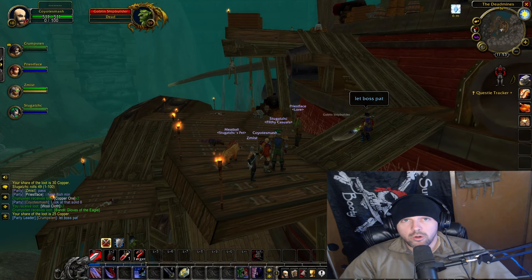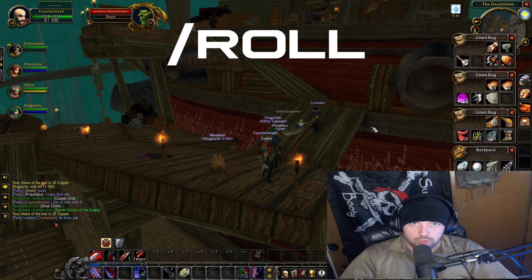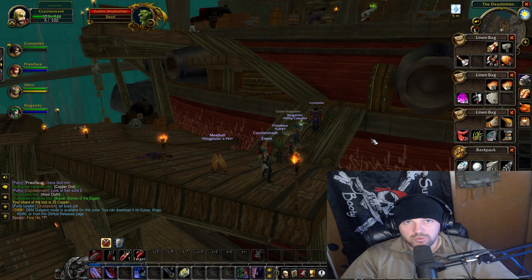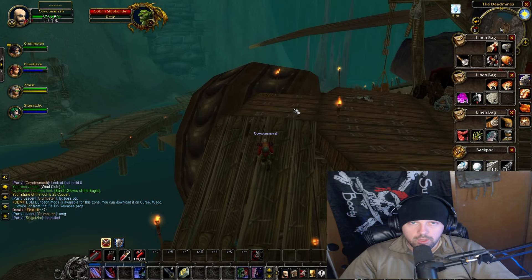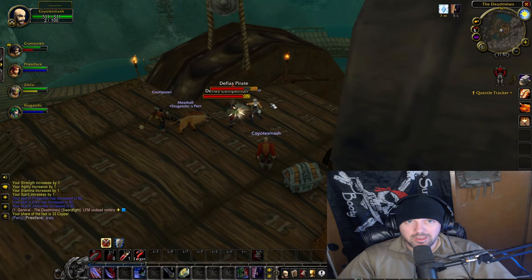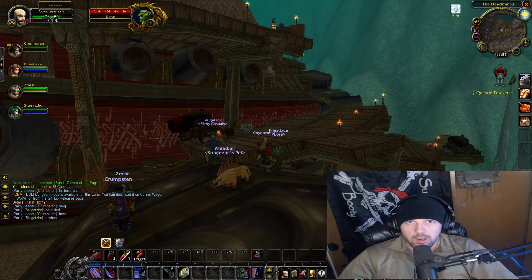Don't just open treasure chests on your own — it's a group effort. See if everybody else wants it; normally it comes down to a roll-off using /roll, and the highest number gets it. Or as you can see here, some members just said 'pass, I don't want it,' and that's okay too. Give everybody a chance. And don't sit on a chest waiting for people to get out of combat so you can ninja it — there's nothing worse than being a ninja in a dungeon.